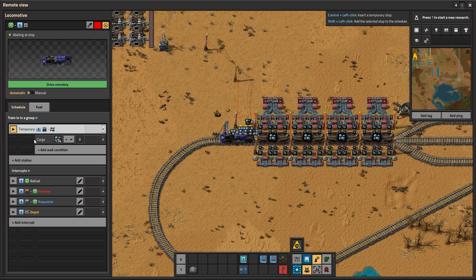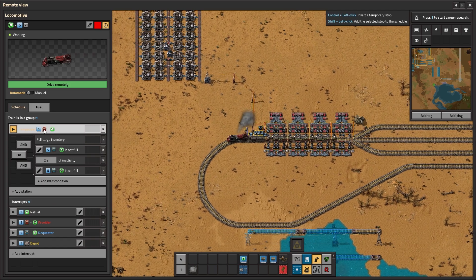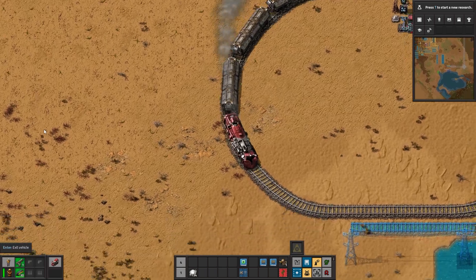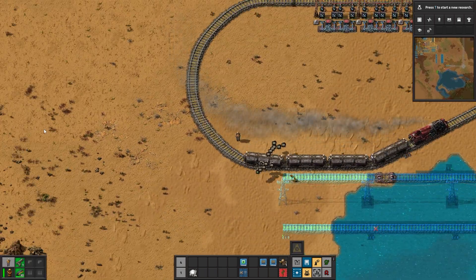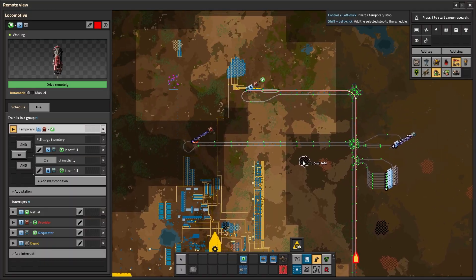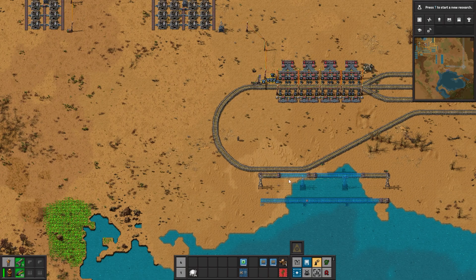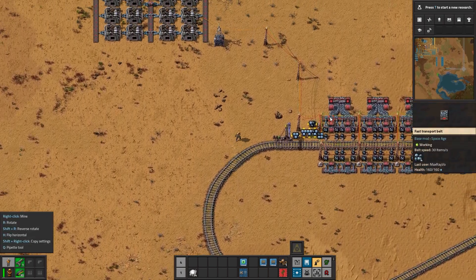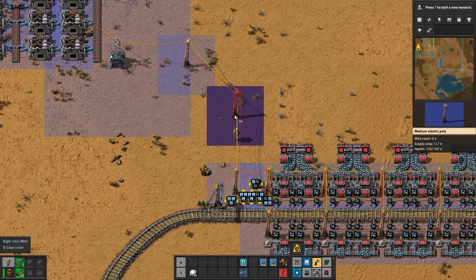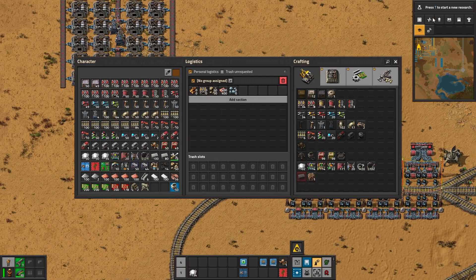This condition is going to be equal to zero, so you don't see a progress bar here. This is a very interesting way to design a network. Let's go back to the iron ore provider station and forget about this train for now. We're going to come here and connect these lines, as I explain why it is good to have generic trains.